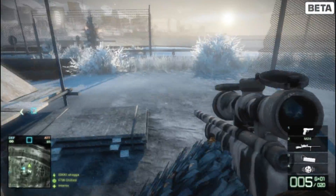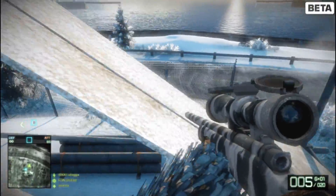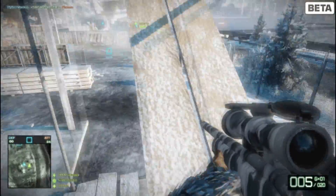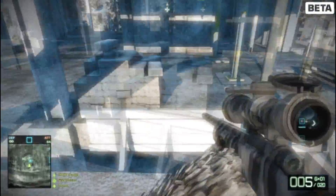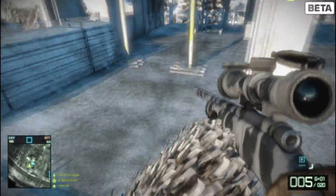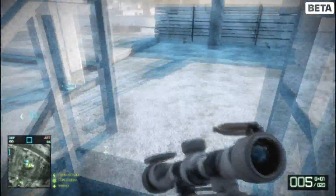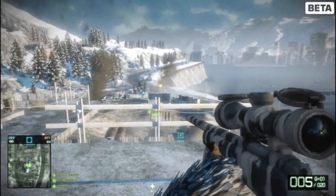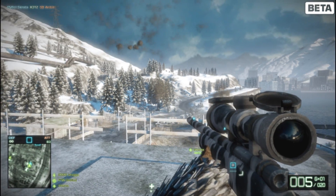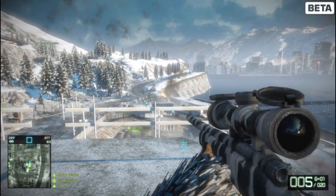We actually ended up losing this game. I don't really understand how this works — on the mini-map there is a number under attackers. Defense has an infinite amount of time, but attackers have a limited number that starts off at 90-something or 60-something and slowly goes down. The number's pretty high, so attackers are usually going to win. It's going to take like 20 minutes or something to keep them off of you.